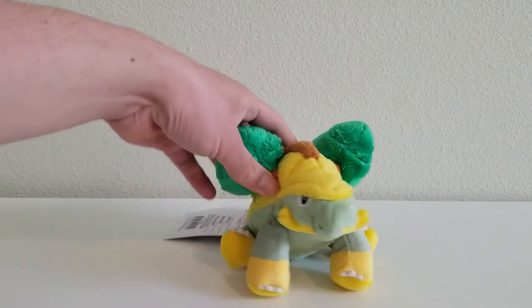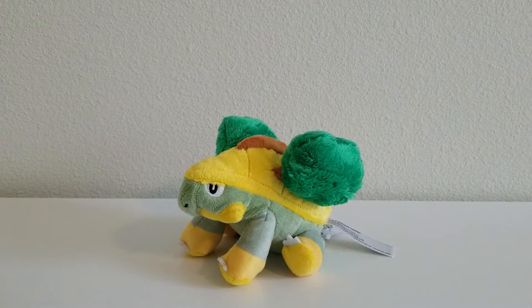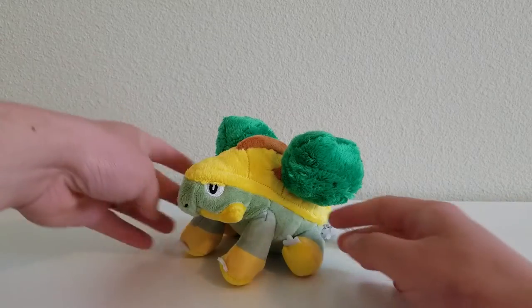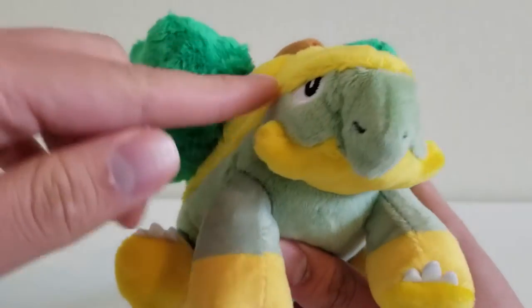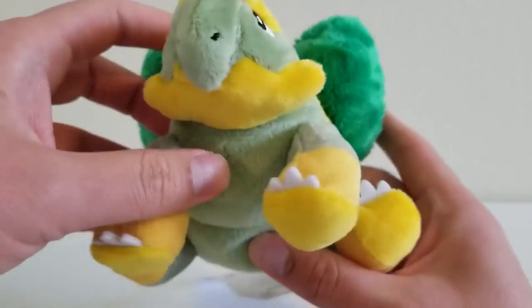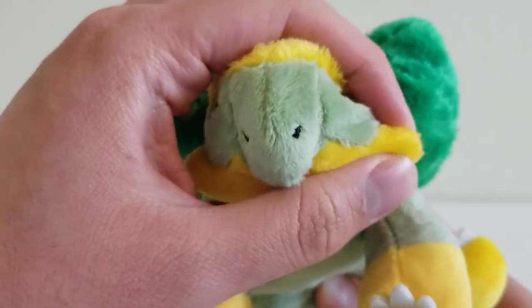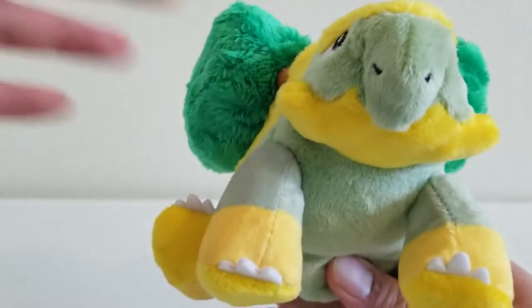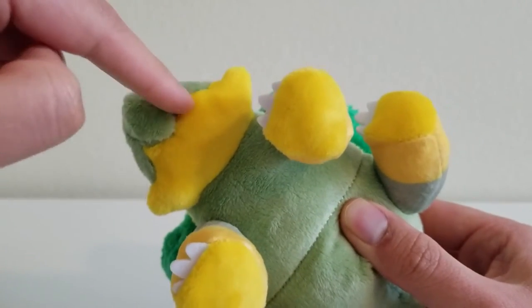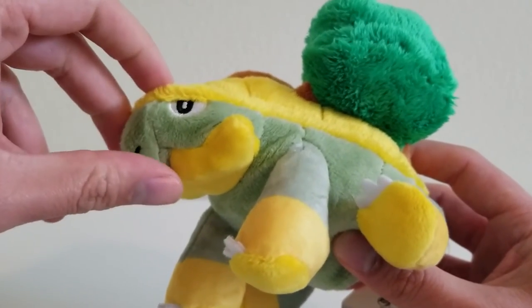We're going to bring in Grotle. This is the second evolution — not a baby anymore, but not quite the world turtle either, somewhere in the middle. Starting with the face, we have embroidered eyes and nostrils just like Turtwig. We're starting to see some horns develop here, kind of like an ankylosaurus — that was the first thing I thought of when I started seeing this line. The mouth has the same snapping turtle beak shape, just a little more developed this time.